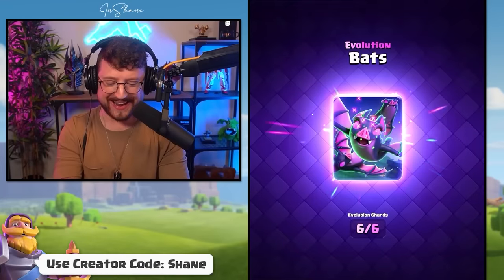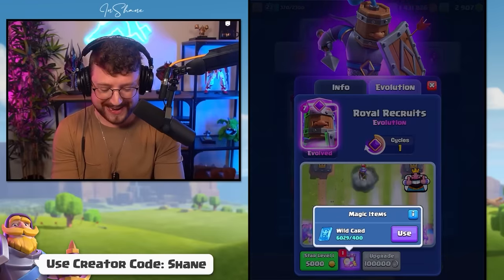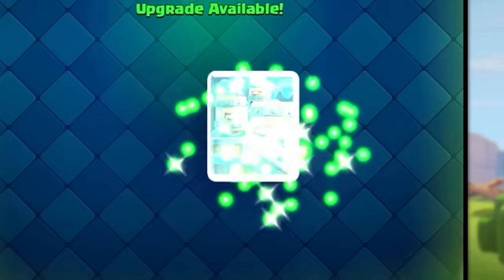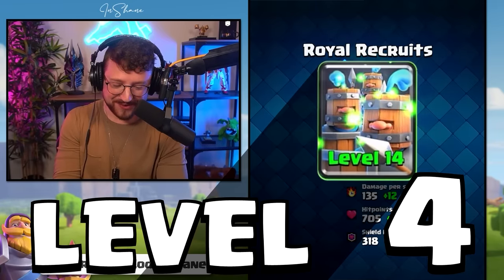We have the bad evolution 6 out of 6 and 25 gems. We added in some wild cards — boom, Royal Recruits! This is so broken. One more upgrade: level 14.